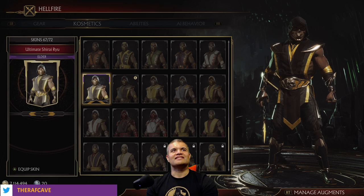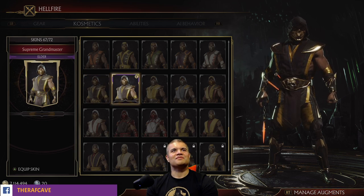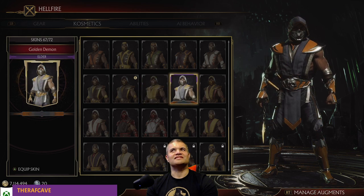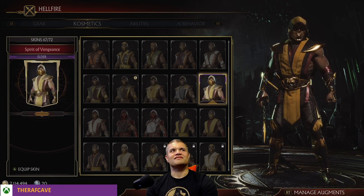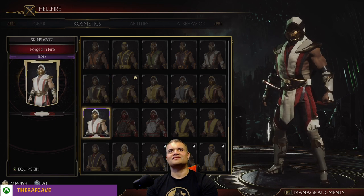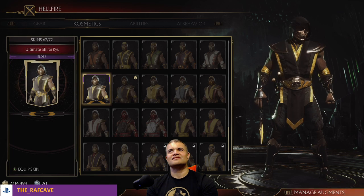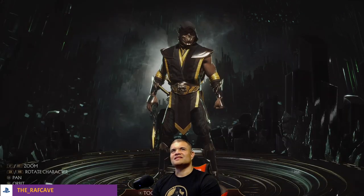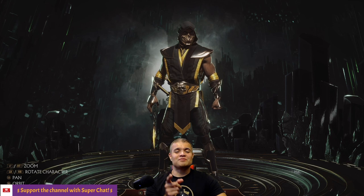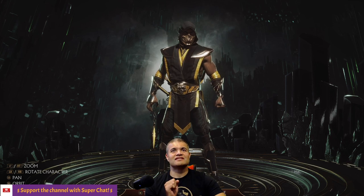Alright, I'm gonna customize this skin more — get it just right with the right mask and right sword — and I'm gonna play him later tonight. The five skins we unlocked are: Ultimate Shirai Ryu, Supreme Grand Master, Hellfire Ninja, Golden Demon, Spirit of Vengeance, and Forged in Fire. Holy cow!